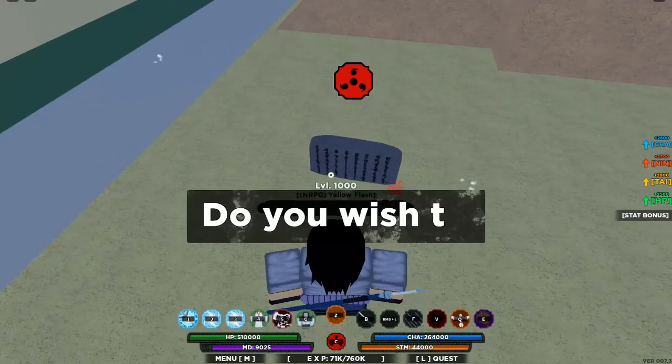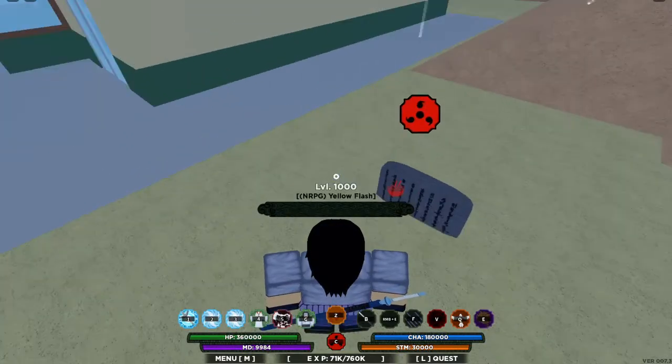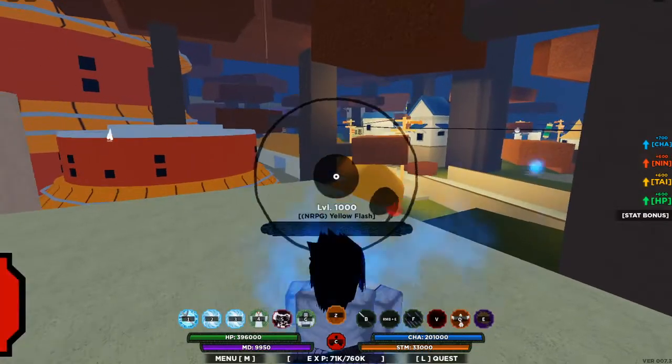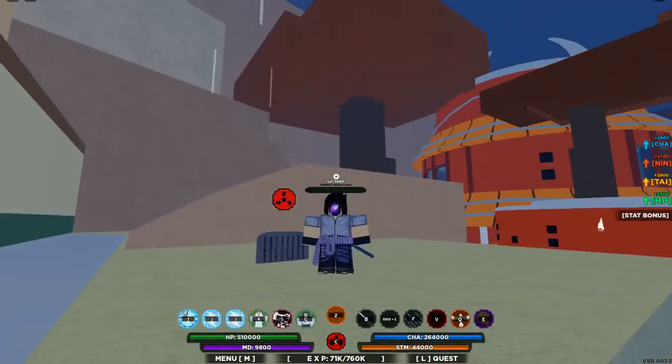Instead of that, go to the texture preview — this is a whole different one — Sasano. Go right here: Complete Customization, then C, then C6, Sasano — boom. But bigger.